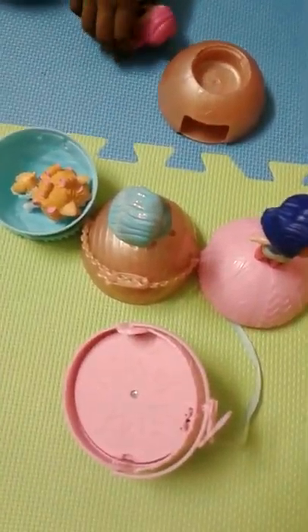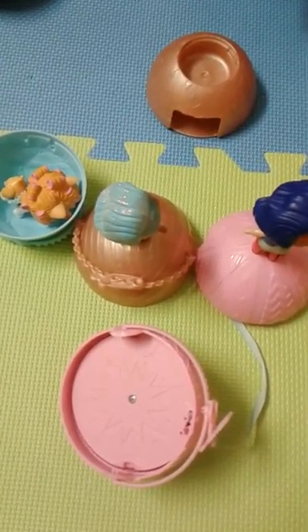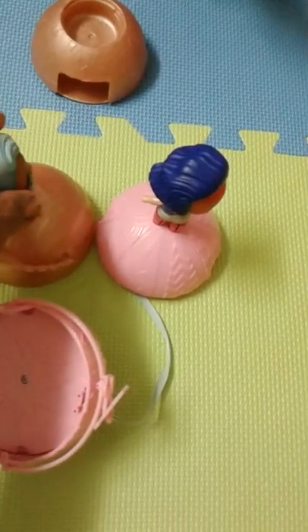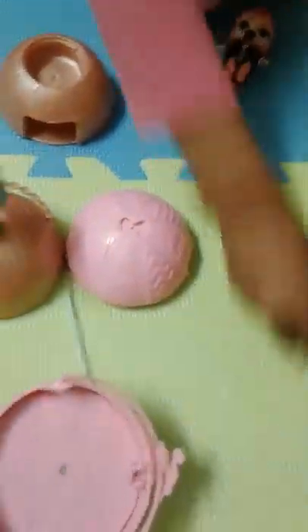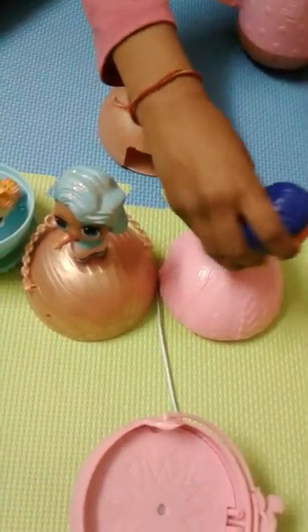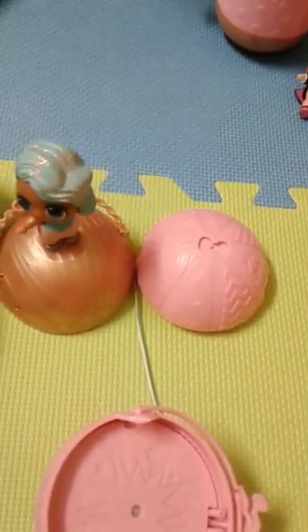Next we're going to take Contest. We're going to do this - let's get her shoes on. I think we're supposed to stand her this way. Oopsie, she fell off, so we're going to just put her outfit on again and just stand Cheeky Babe. I think we don't need to stand them up, we're just going to lay them here by the stands.